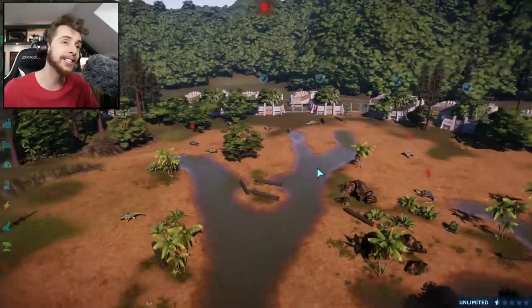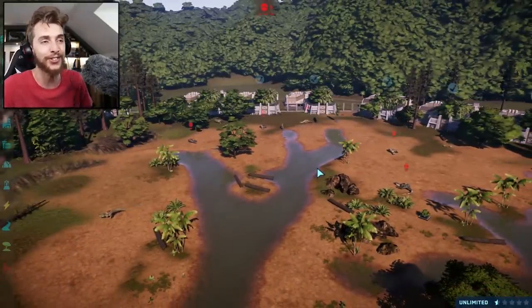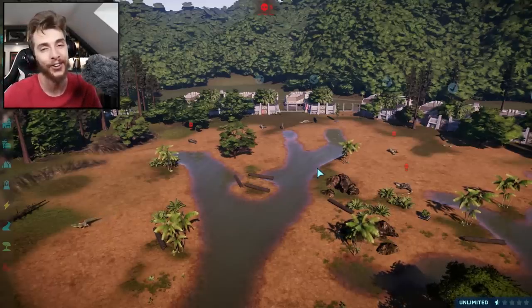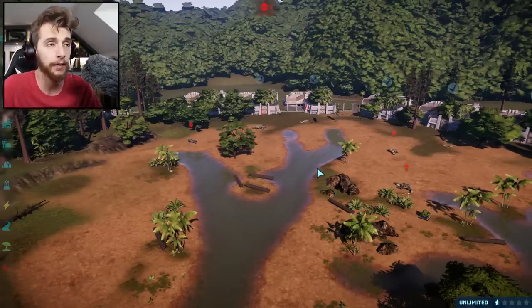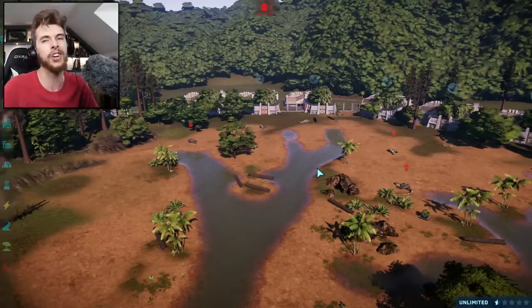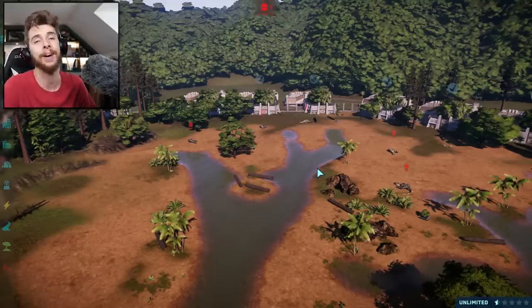Well guys, that about wraps it up for this short and sweet little Jurassic World Evolution showcase. As soon as I saw Yoshi, I thought, we've got to make at least one little video. And if you too want Yoshi in your park, you can find it on the Nexus forums — just type in Yoshi. Anyway guys, if you enjoyed this video, leave a like, and until next time, I'll see you cuties later. Bye-bye!